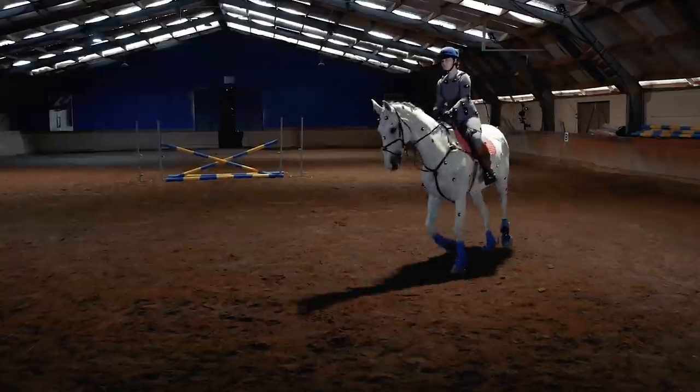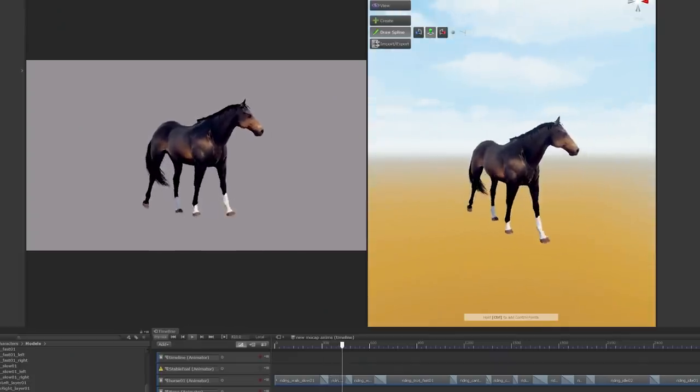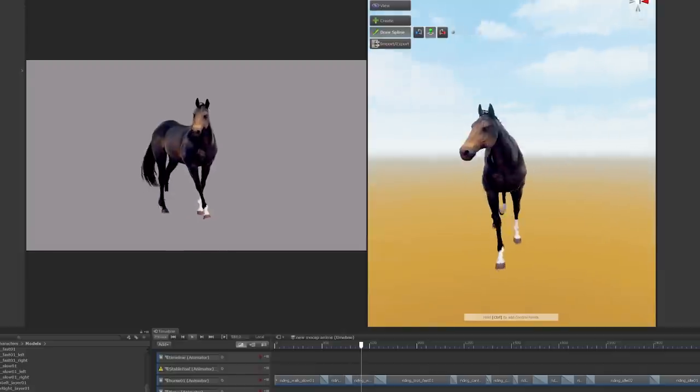We want to take as much of that detail and realism of the motion capture and put it in game while giving the player control over the horse. So updating all of our animations, all of our gaits — you'll be seeing new animations in a lot of the different screens. We've updated things like our stall animation idles, and you'll see that in quick ride and upcoming modes as well.